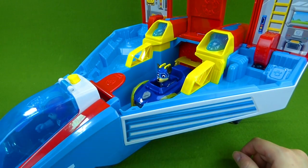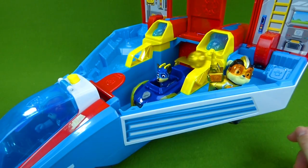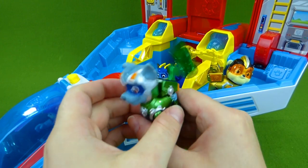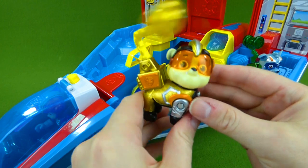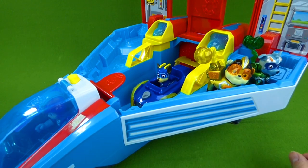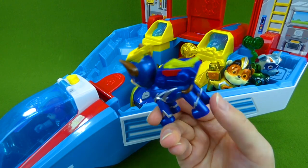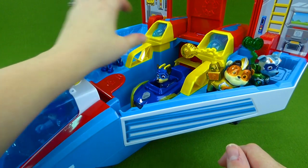And we also have all of the Super Paw Mighty Pups. Here is Rocky — green means go. And we've got Rubble — Rubble on the double. These are all of the ones with their neat action packs. Chase has lightning.